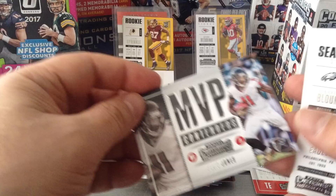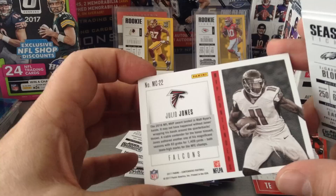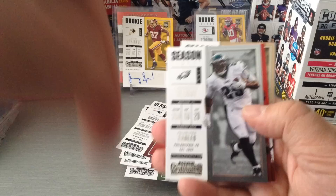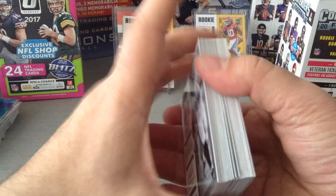Tom Brady, Todd Gurley, Jackson. MVP Contender — Julio Jones, beautiful card and beautiful insert. Just double checking if it's numbered — it's not. If you guys notice something I've missed, please put it down in the comments, I'm always happy to chat. AJ Green, Gilles Lee — again, I pulled all of these in the first blaster. That was the Contenders blaster box.